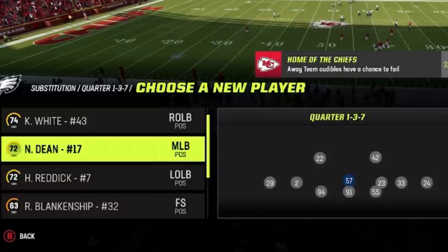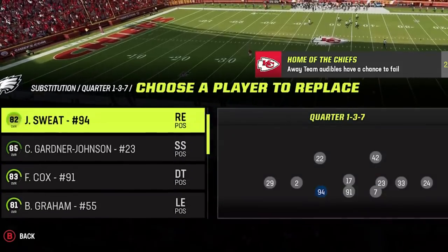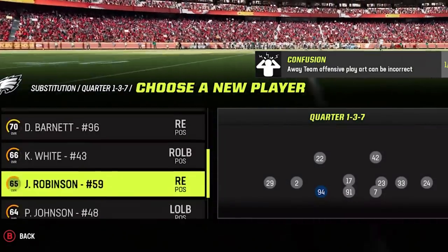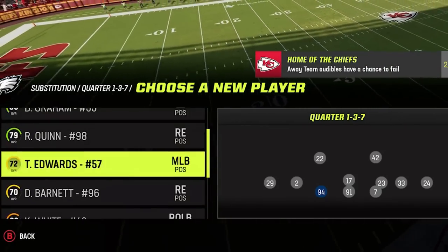I usually put my fastest linebacker — Kobe Dean — in the middle linebacker spot, and my fastest defensive lineman in the three down spots, which are Josh Sweat, Hasan Reddick, and Jordan Davis, because you never know who the offensive line is going to let get in unblocked. But whoever that is, the faster the better, as the quicker they are, the quicker they'll get to the quarterback.